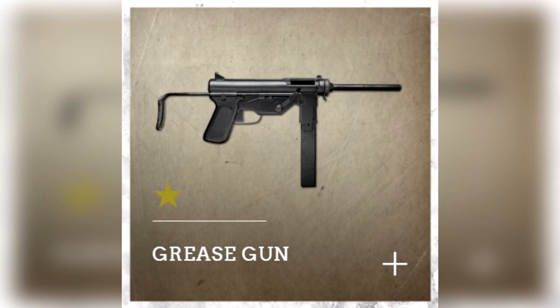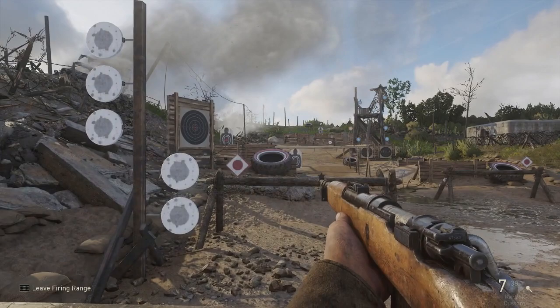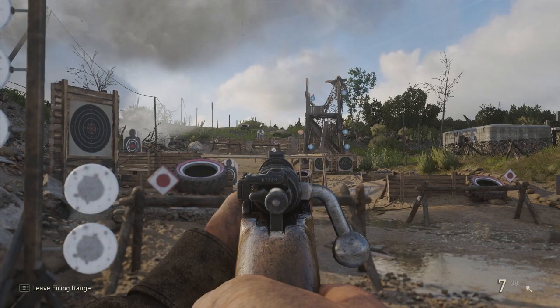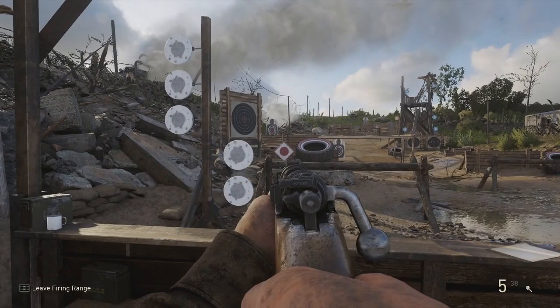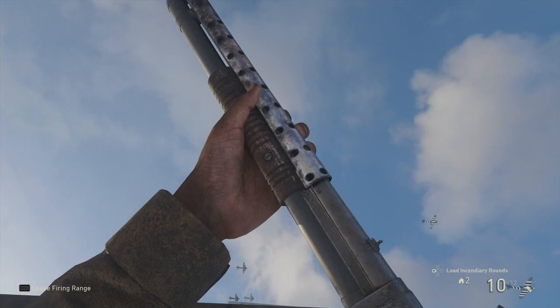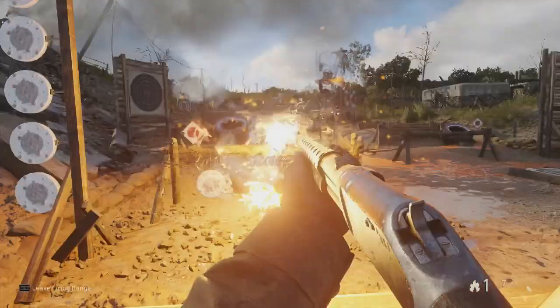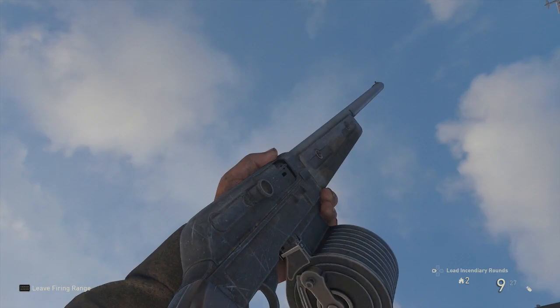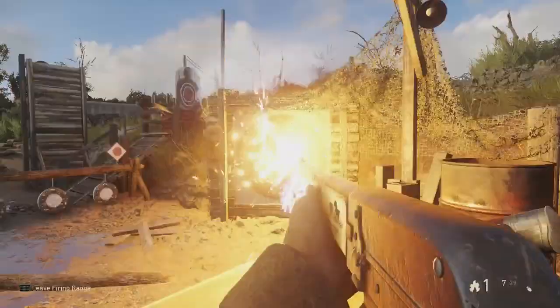For LMGs we have two: the Lewis and the MG15 — both iconic World War era LMGs. There's a bipod division skill option where you can mount these on the ground, on a wall, or on a window sill. People will definitely camp with them, but hopefully there are countermeasures. The LMGs were a viable weapon in that build that you could go out and compete with.